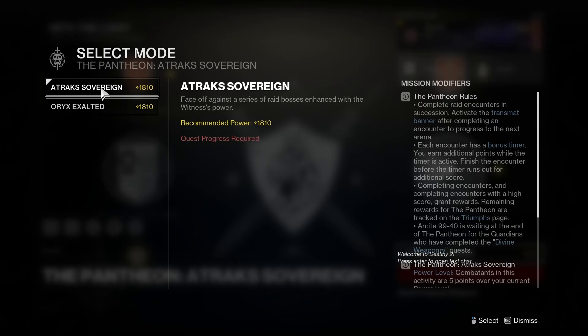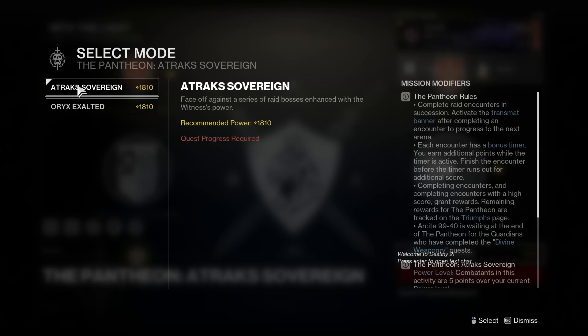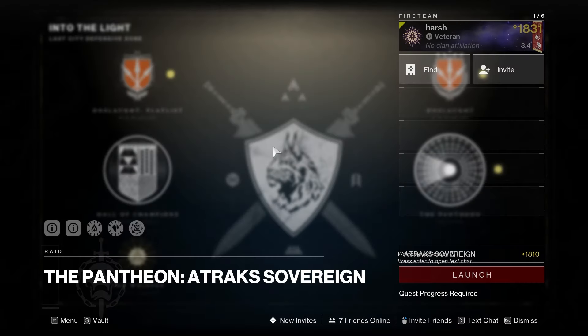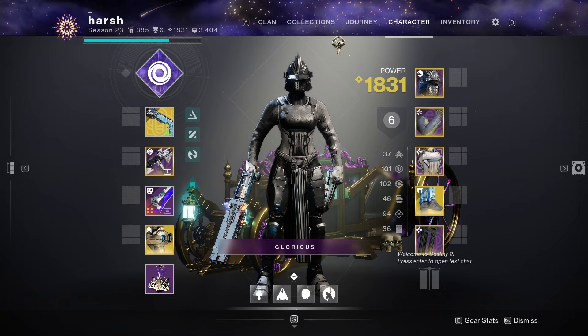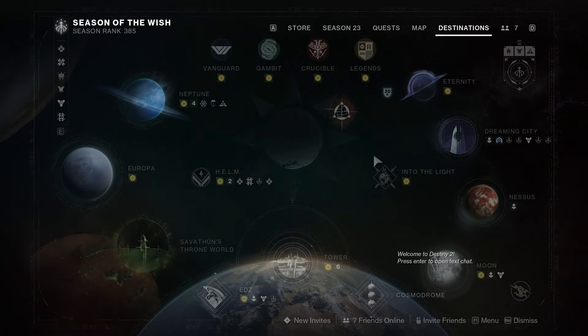We need the Root of Nightmares rotation to come out. Right now you can get Collective Obligation and Touch of Malice from the Oryx one, and Eyes of Tomorrow from this one. Conditional Finality is the only exotic right now that's not obtainable — but this Tuesday, literally in a day from now, you will be able to obtain it from completing Pantheon.